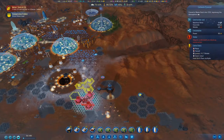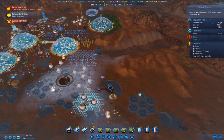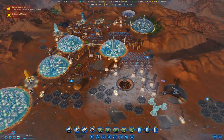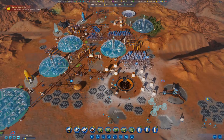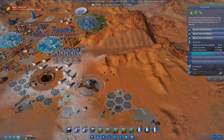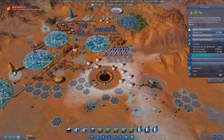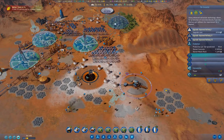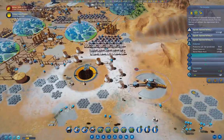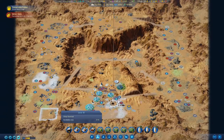We'll put it over here — it takes 160 concrete, and we've got the resources for sure. Let's look at the mohole: what do we need? 800 machine parts we don't have. There's one needing 200 — let's upgrade that one. With the mohole and vaporators, you can produce absolutely everything you need indefinitely, as long as you don't get ridiculous on overbuilding your colony.